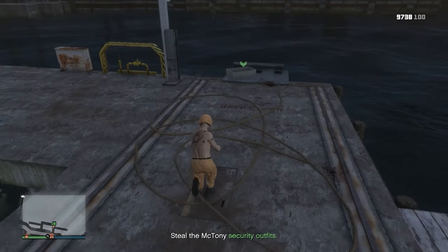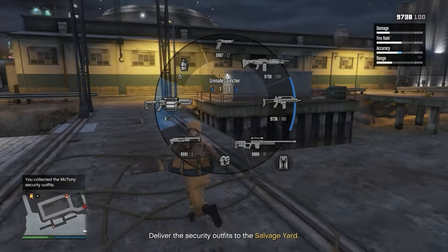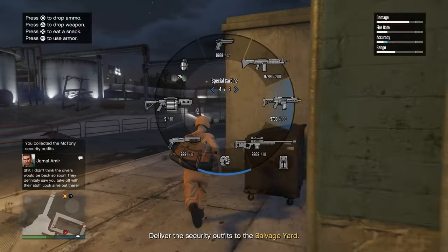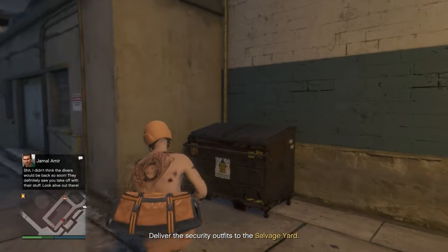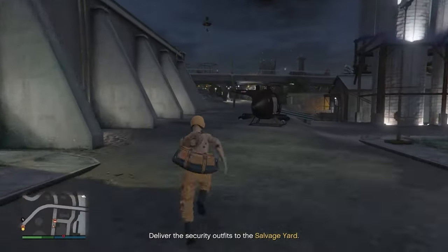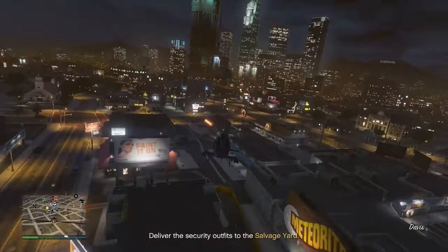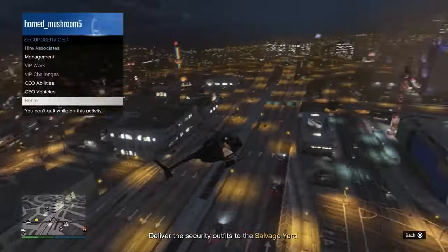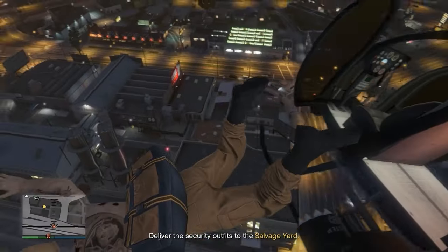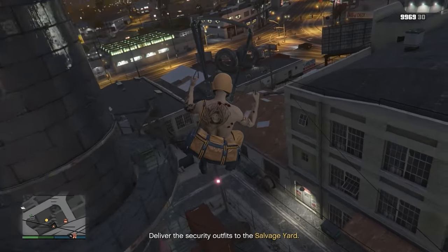You need to find a duffel bag — look for the security outfits and pick up the orange duffel bag. In my footage I actually messed up the glitch, but if you do it correctly you will be able to save the orange duffel bag. Make your way back to the salvage yard, jump out of your helicopter, and land exactly on the yellow circle. Call Lester just in case you get cops, and make sure you land precisely on that yellow circle — don't just walk in.